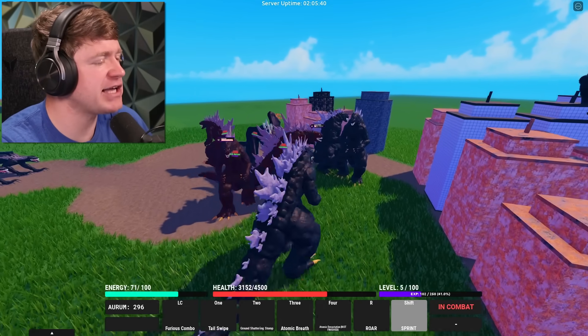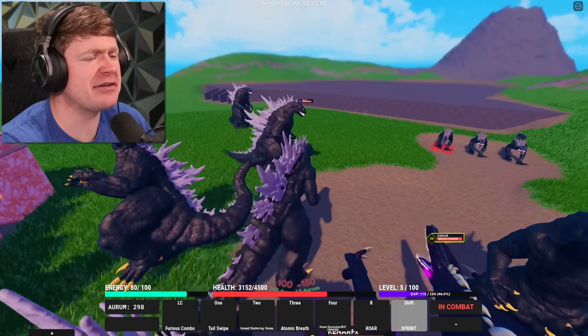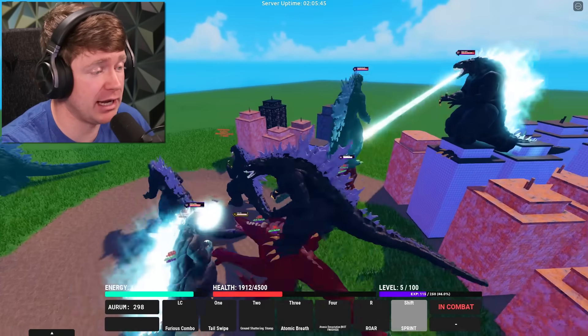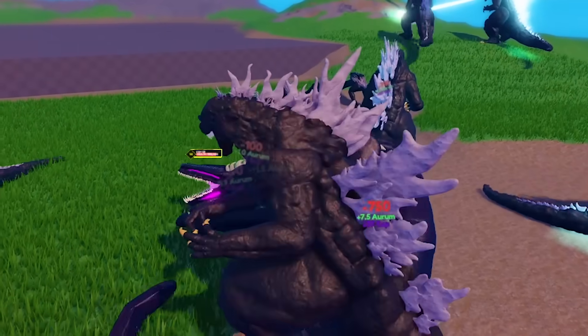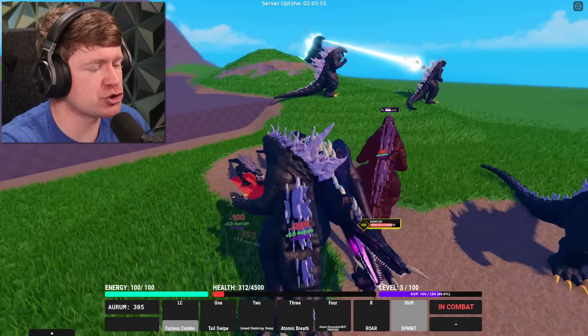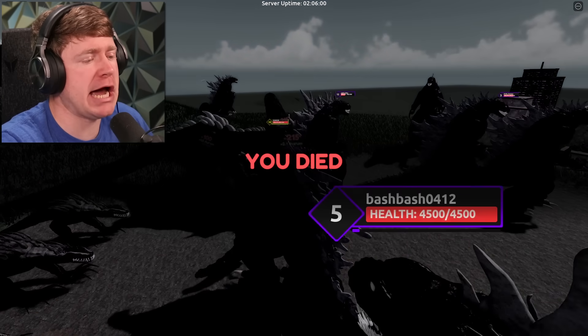This fake Godzilla game wasn't too bad. Other than the fact that there's nothing around here — there's a volcano, a few buildings, and then a million Kaijus. We got a giant monster skull crawler right here. Let me try to drop him before — I'm getting bodied for sure. I was going to try to destroy him before we left, but yep, you died. Thank you, game.